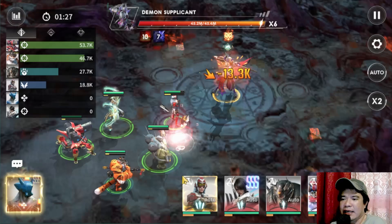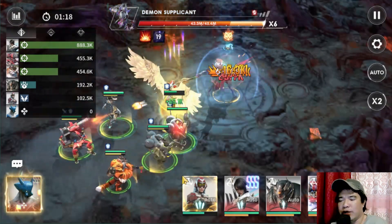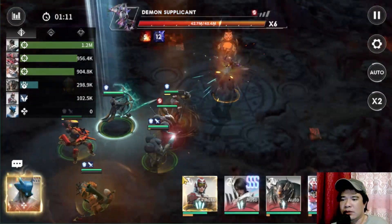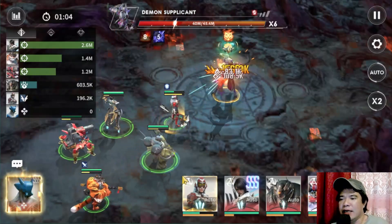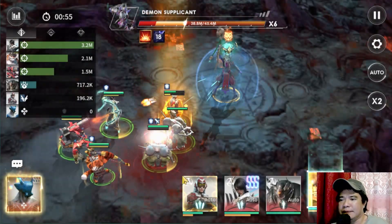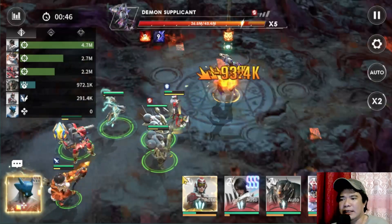Using assassins is excellent for this. You can also use summoner heroes if you don't have assassins. Before, summoner heroes were the best team to use, but now it's assassins — especially because of Fiona, and the SP hero Kurasha. If you don't have Kurasha, the best choice is Fiona if you want to run assassin heroes.